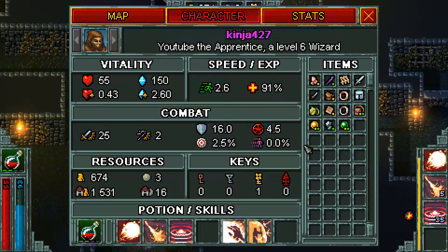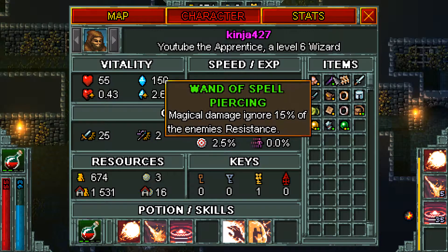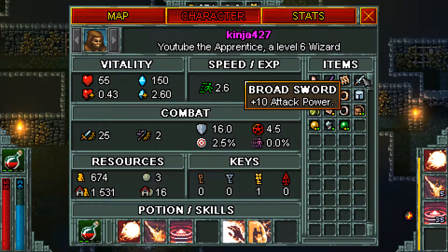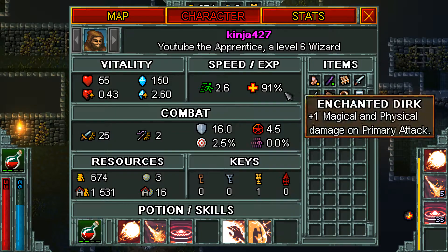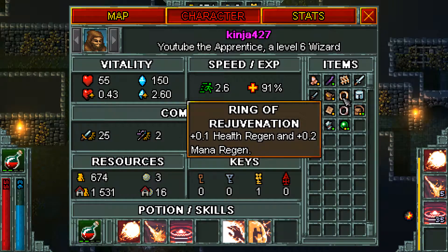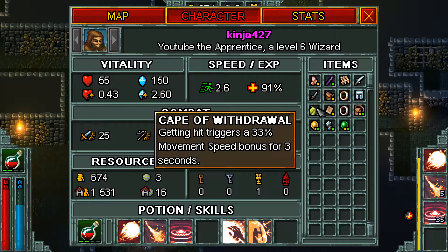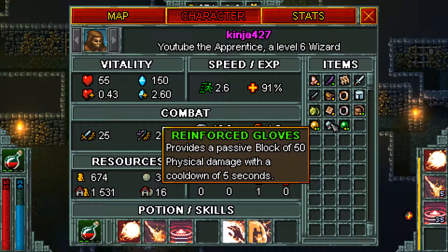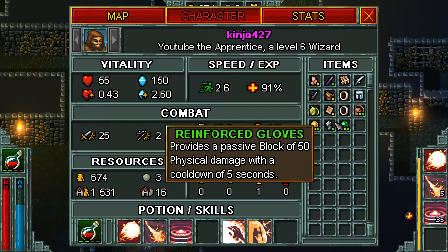Just as a review for those who have not seen the last episode: I have a life stone, a wand of spell piercing for magical damage, a gladiator's net for disarming enemies, rod sword for more damage, enchanted dirk for more damage, markham's purse for more gold, ring of rejuvenation for health regen, and great helm armor — everything is pretty self-explanatory. It provides a passive block of 50 physical damage with a cooldown of 5 seconds, which is very handy considering I only have 55 health.